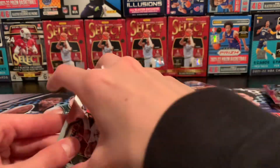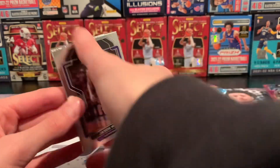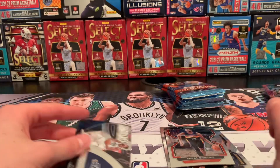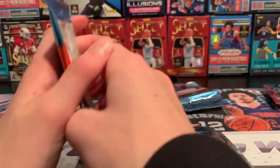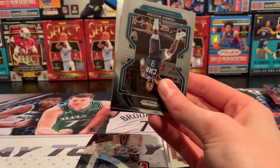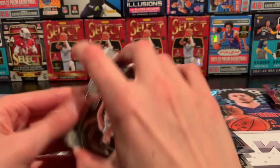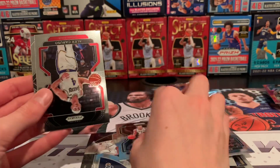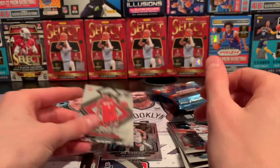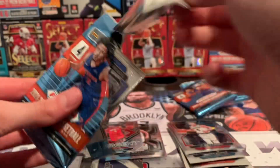Alright, second box. Aaron Gordon. Looks like we just got an insert in here. Jason Williams, Mikal Bridges, and Dominance Ringabel. Rudy Gobert — I don't remember what team he's on. I know he got traded, the Timberwolves I think. Terry Rozier, Joe Weiskamp again, Caruso, and Jalen Green emergent. Nice little pull. Hopefully Prism spices things up a little bit.